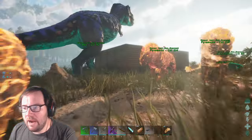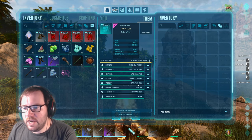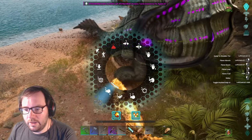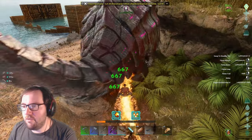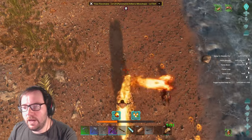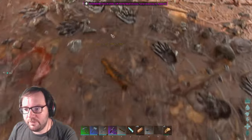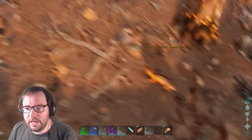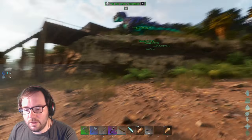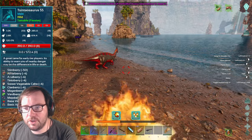Let's breed these two up and get a baby, then we'll see what the imprinted version is like and use that as our main guy. Just like that, our new bred-up pyromane has been fully imprinted! We've got about 7,200 health — pretty good to start — 1,400 stamina, 700 weight, and 1,100 melee. Let's start by killing this turtle. 600 damage to start — that's really good, holy crap! Oh yeah, that's the max level. I'm going to tame that baby moss chops.